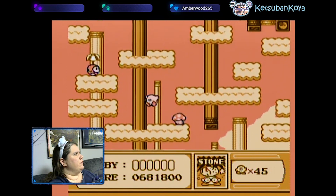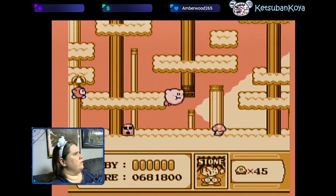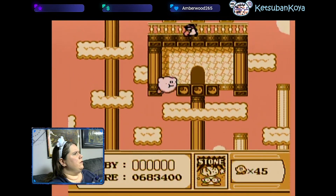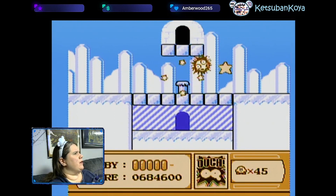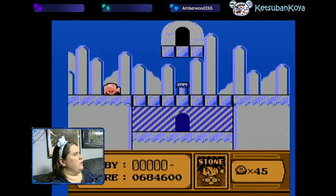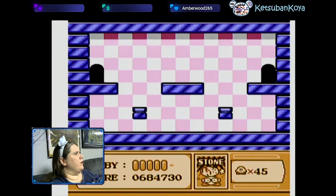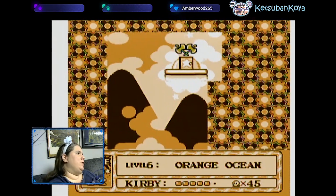Here I can use stone. It'll be tricky with these spark guys. I think you need that, but you can't open this with spark — you have to have stone. And again, you could use hammer at that. But now I gotta run to the side because those guys are gonna spawn right there.